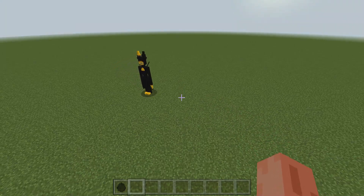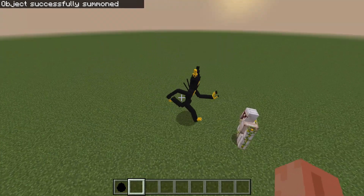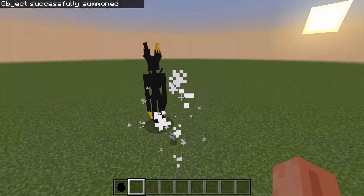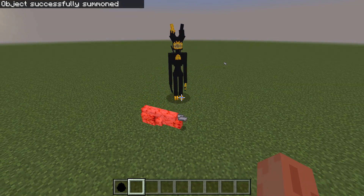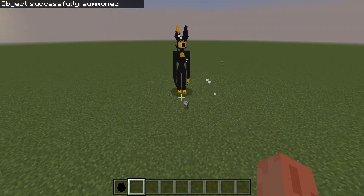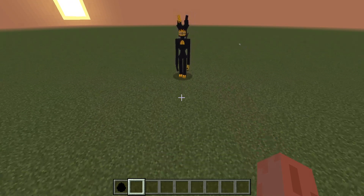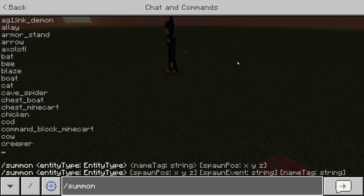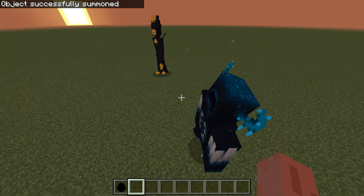Let's check out what he can do. First of all I'm gonna summon an Iron Golem. Wow, cool animation by the way — really smooth. Let's see that again. Wow, I really like this animation. I think the amount of damage he has is a bit too much — he instantly killed our Golem without any problem.